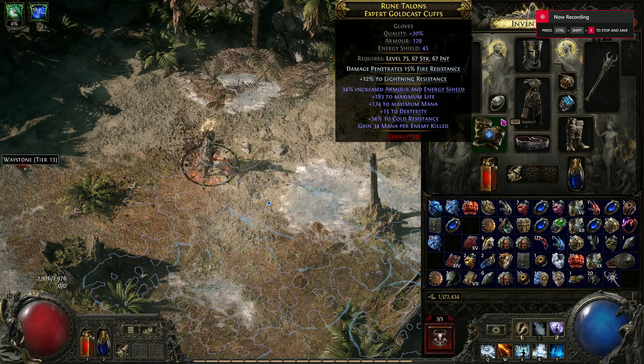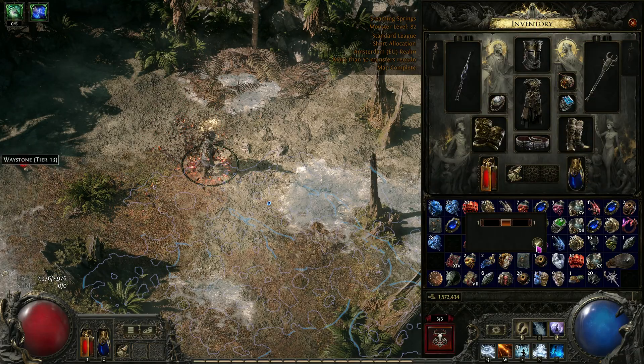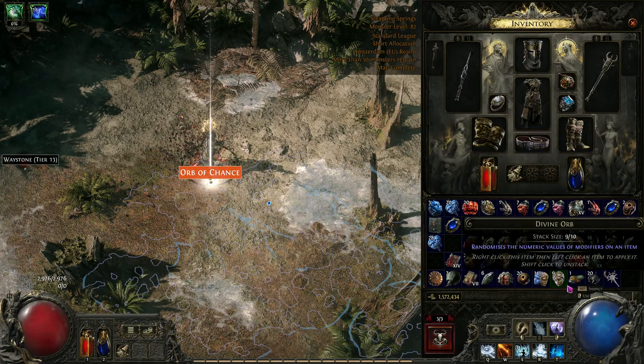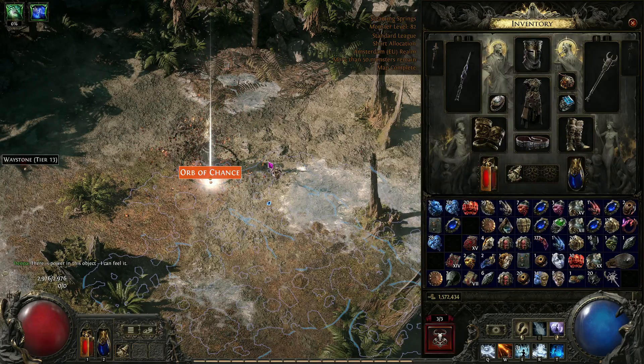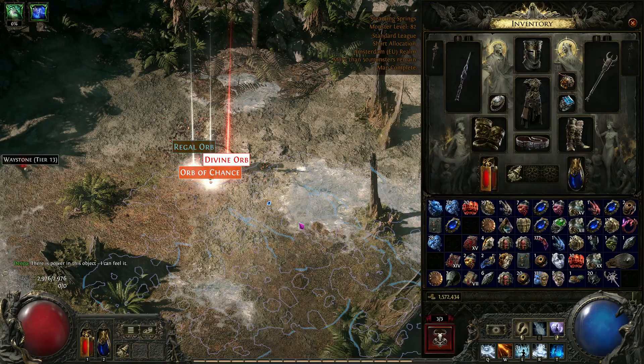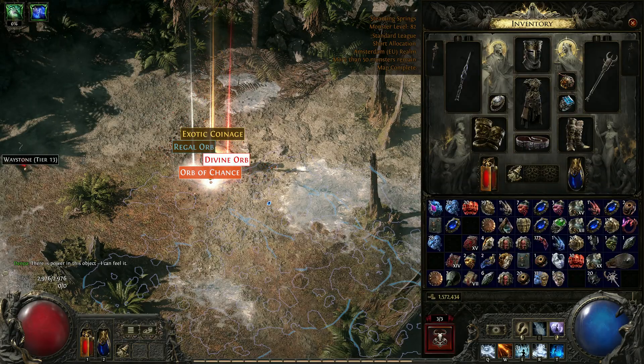Hello, so if anyone wants my loot filter I can share it. It looks like this. Orb of Chance looks a certain way. Divine is the only one that makes things like that. Regal always looks like that.